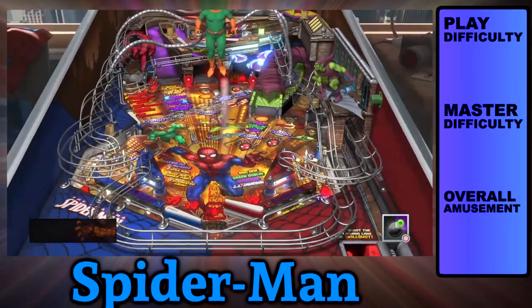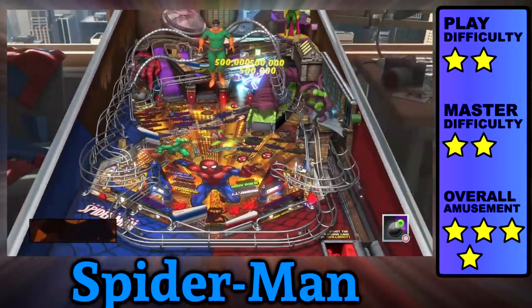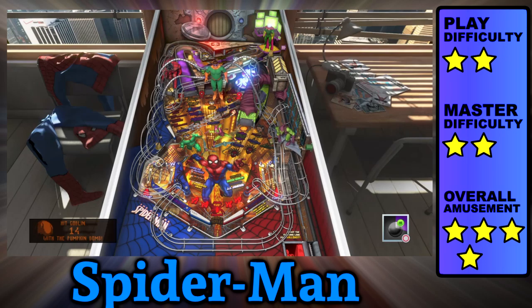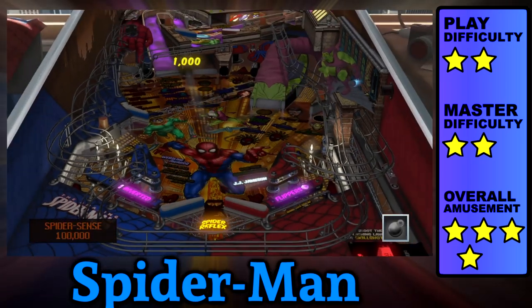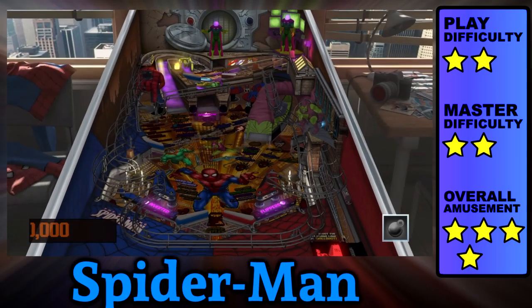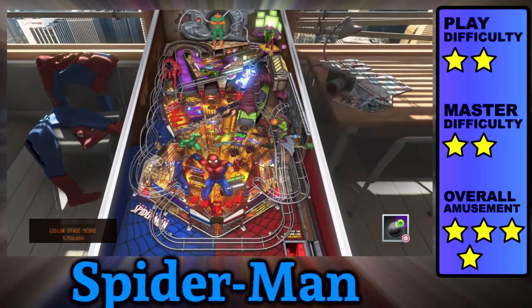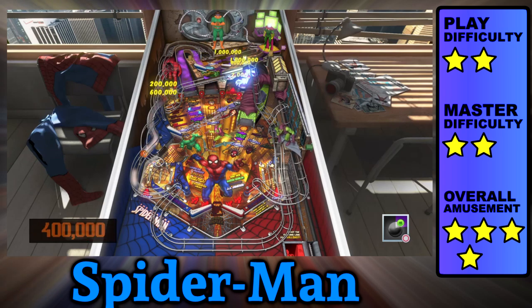Spider-Man is one of the most well-known superheroes, so it's no surprise that his table got a really good treatment. The different events that activate when you take on the Goblin and Dr. Octopus are pretty straightforward, and they increase in difficulty each time you win. You can even fight multiple villains at once. My favorite stage is Mysterio's where the flippers reverse — you can try turning your controller upside down and hitting the triggers with your thumbs, or you can just slam both at the same time. Super jets will happen, and bumpers are easy and safe to hit, so bring that bonus along with some multiball for an even higher score. And make sure you hit the goblin with a pumpkin.